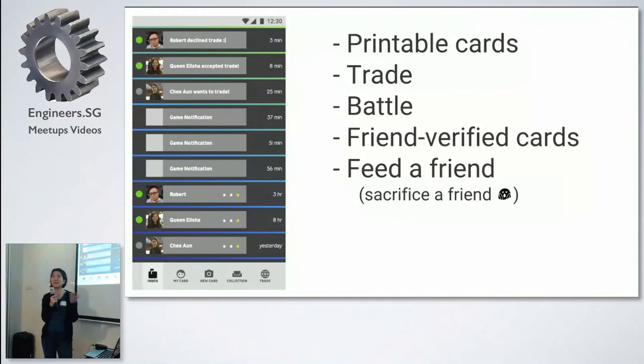So if I were to take this forward, these are some of the features that I would add. I would make the cards printable so you can actually play them in real life. I would also add a feature where you can trade cards with each other, and you could battle, maybe. Friend verify cards — that's just so that nobody gets sabotaged. It's supposed to be fun, it's not supposed to be mean. So if your friend verifies that that's an actual superpower of his, then you get to play and it remains nice.